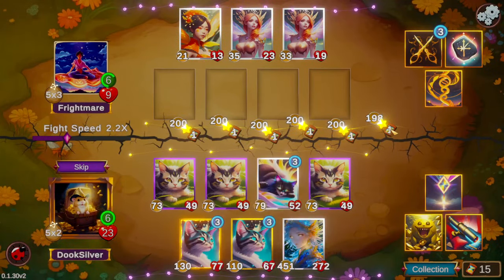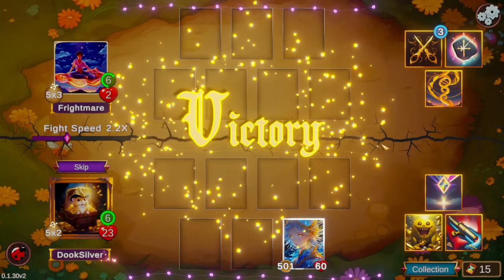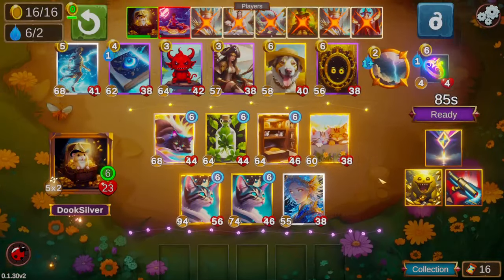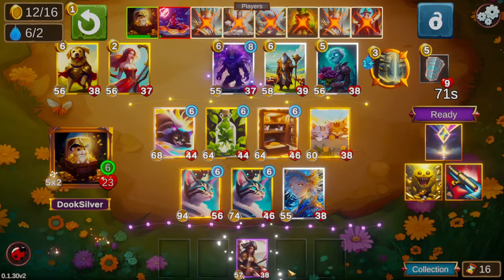Unfortunately or fortunately, we kind of just destroy the stars player here — as again, we are their natural predator. Fortunately for us, the symbol of unity player did get taken out — I believe by the stars player, or maybe by the ghost. I think they might have been alive last turn and died to the ghost. Pretty fortunate for us either way.